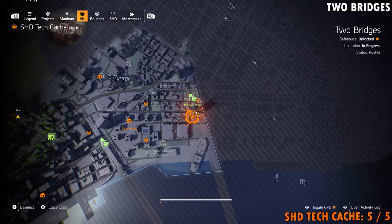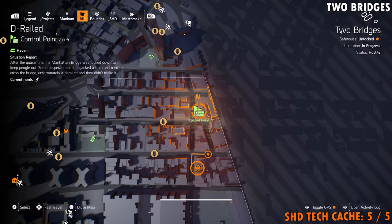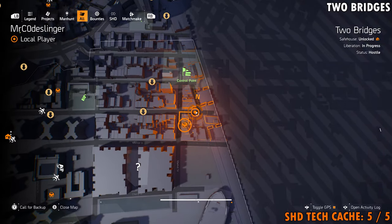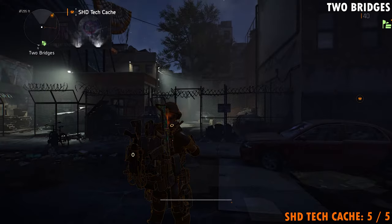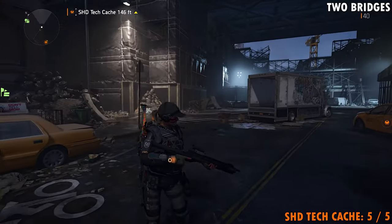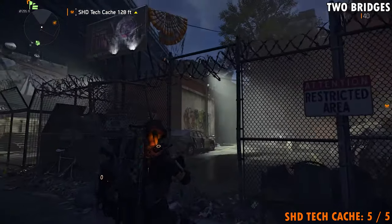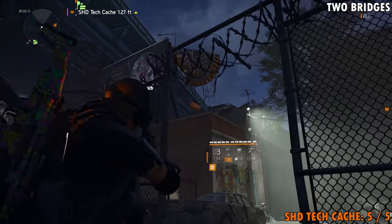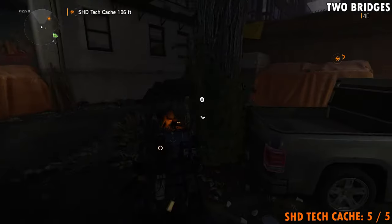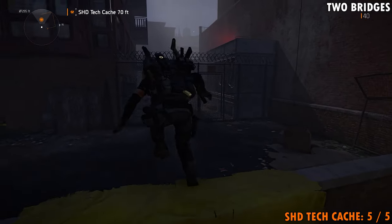Our fifth and final Shagetech cache is going to be located all the way on the eastern edge of the map, just south of the control point called Derailed. Make your way to the point on the map where you see us at. Once you get here, you're going to see this gated-off area with a restricted area sign. We can head inside here. Take note — there is an orange crate right there that you're going to have access to a little bit later on. I'll show you how to get it. Head back over the top of these fans, get up here, and your Shagetech cache is right in here.